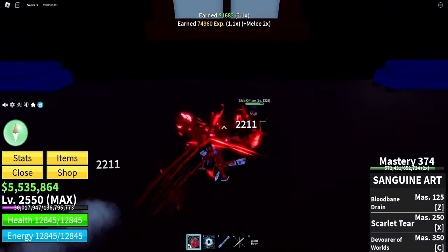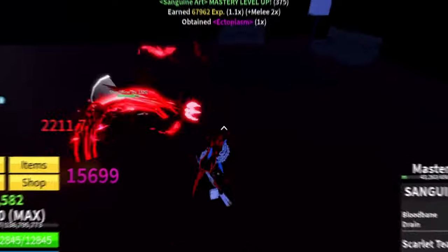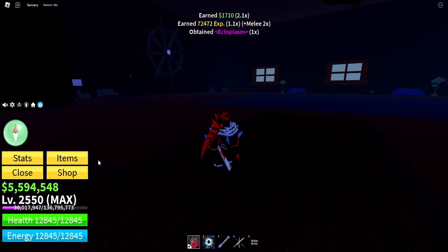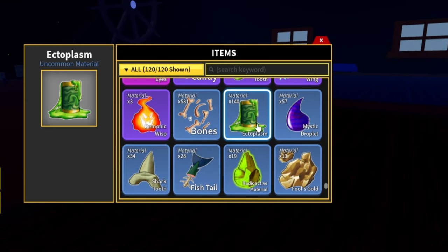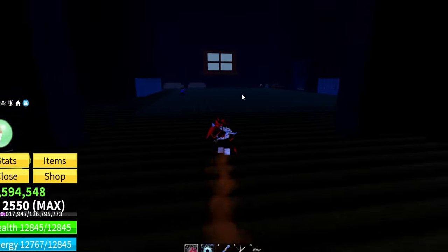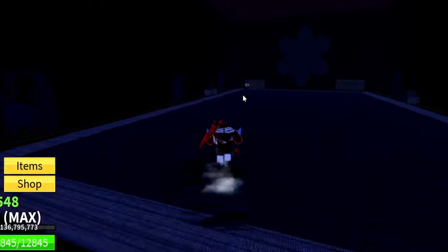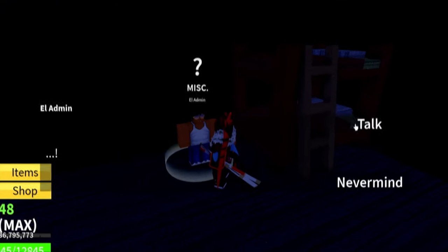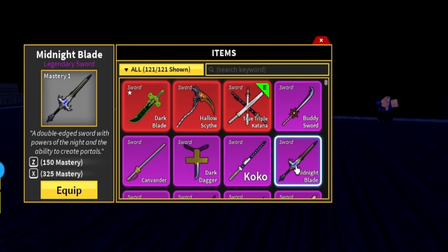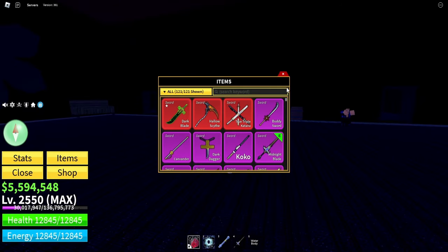Not even gonna lie, I am so glad that all this grinding is on the second seas, because I can literally just shred through my opponents like it's nothing. And boom, we now have exactly 140 ectoplasm, which is just the perfect amount we need. So now I head all the way back to El Admin. Am I ready now? Am I worthy now? He asks: would you like to trade 100 ectoplasm for the Midnight Blade? Yes I would! Trade 100 ectoplasm — obtained Midnight Blade. And there it is in our inventory: the Midnight Blade!